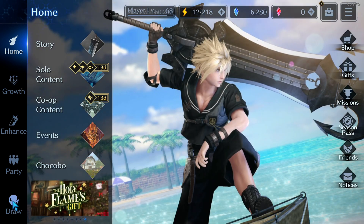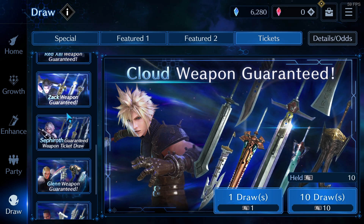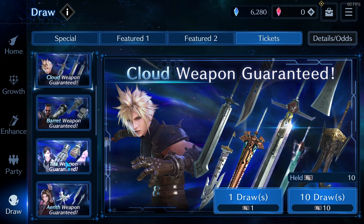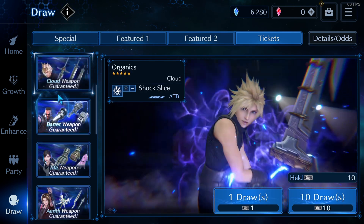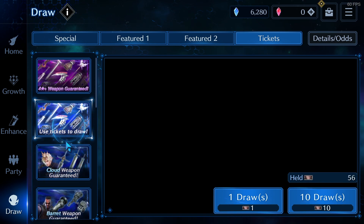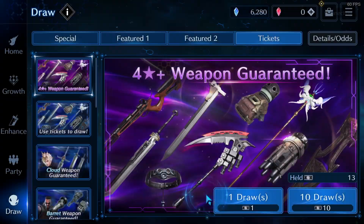Hello guys and welcome back to another Final Fantasy 7 Ever Crisis video. This is actually something very quick — I'm just going to make a lot of pulls: the normal pulls, the Cloud guarantee, the barrier guarantee, all of the guarantees. The campaign gives us 10 pulls for each one of the characters, plus all the specific tickets here. I'm pretty sure we're gonna have some fun along the way, so let's go ahead and make our pulls.